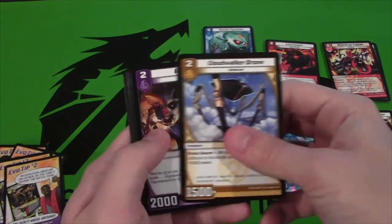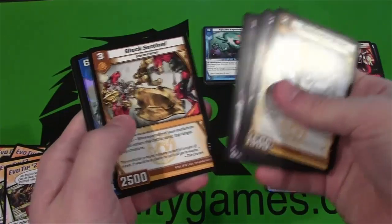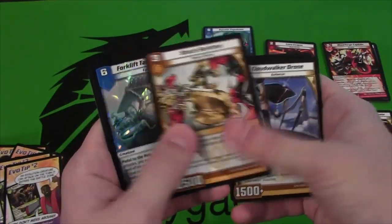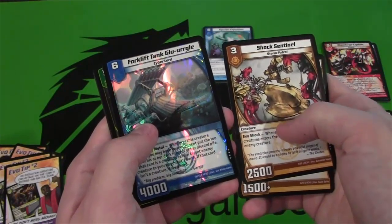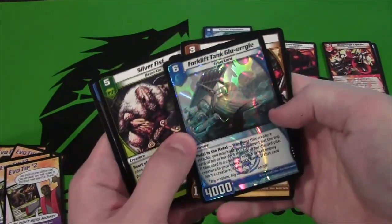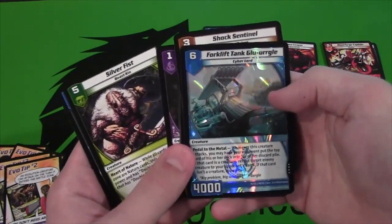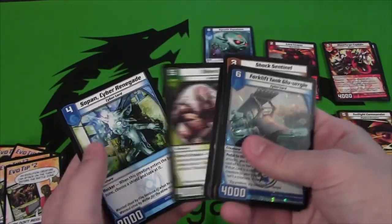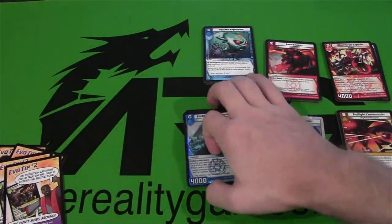Our last pack — let's see what we can get. Cloudwalker Drone. Regular rare is Shock Sentinel. And Forklift Tank — I think that's how you say that one — and that is a very rare. I'm still trying to get the rarities straight in my mind. Got a lot of water cards, so maybe I should go with water. I'm still finding myself on what I should use.